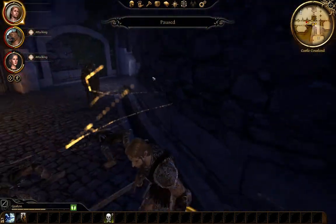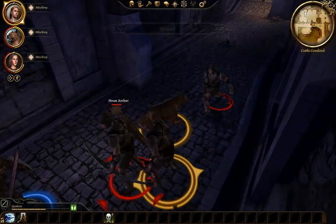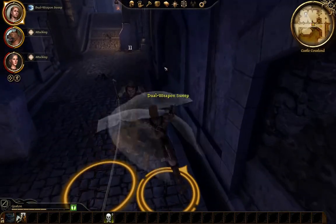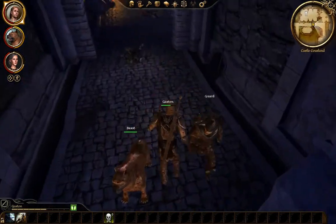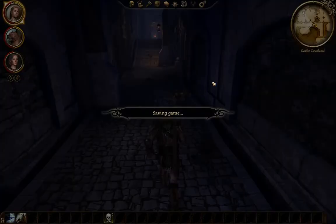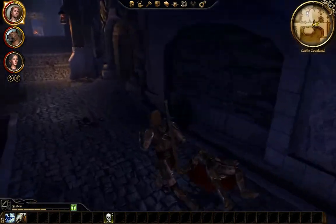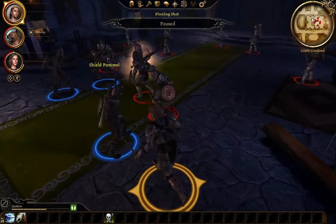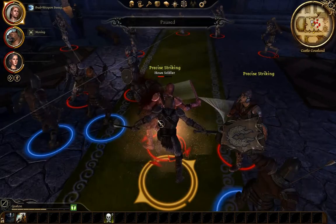Are these guys — do they regen health after combat? I don't know. We're going to go at him and just do a dual weapon sweep. Looks like he's got an arrow in his head. Looks like none of them dropped anything. So these guys are following us — that's cool. There's a little thing over there you can get. Here we have a bunch of bad guys. Dual weapon sweep. There we go.